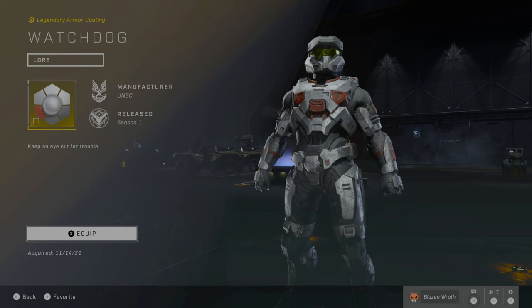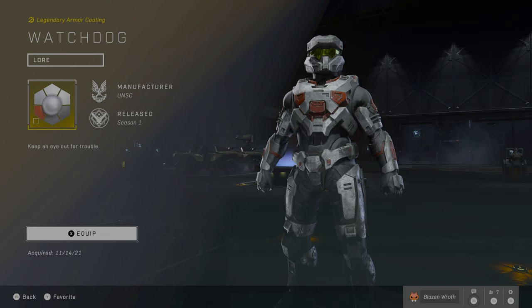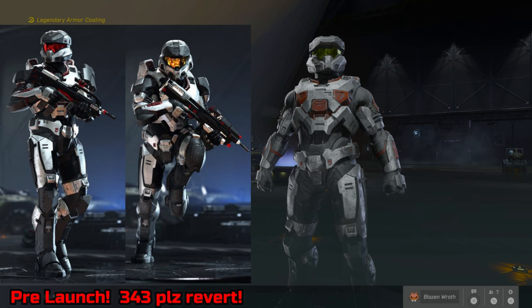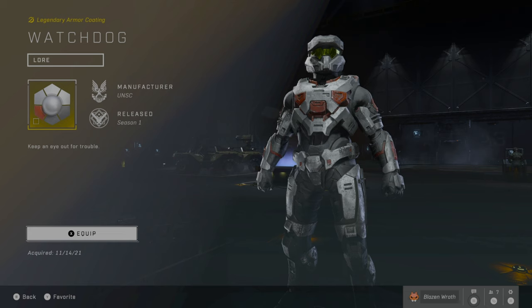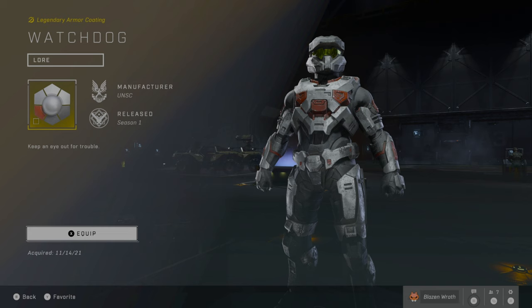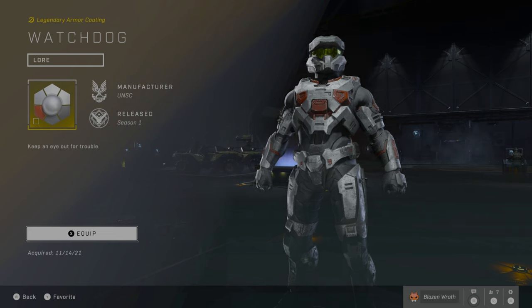Next is Watchdog. This skin got a severe downgrade in the final launch compared to the previous launch, as you can see here. The only way to get this coating is to reach SR-152 in Halo 5 — Spartan Rank 152, aka Max Rank. That took forever. It was really painful as I basically grinded Warzone Firefight 24/7. I sold my soul to that. Definitely wasn't fun grinding.